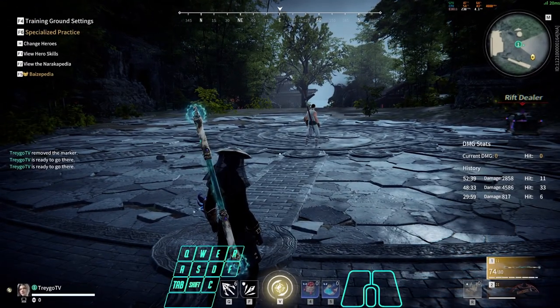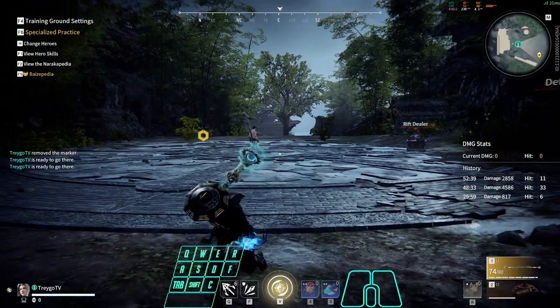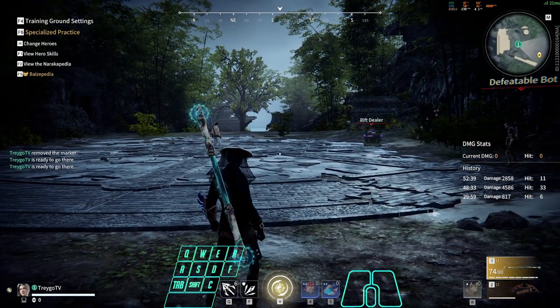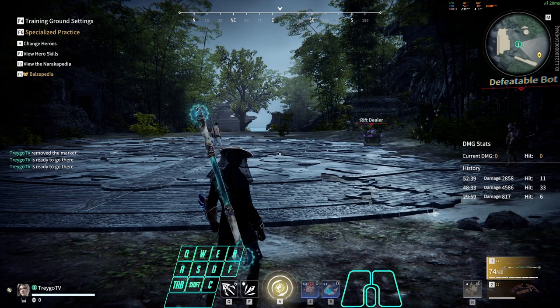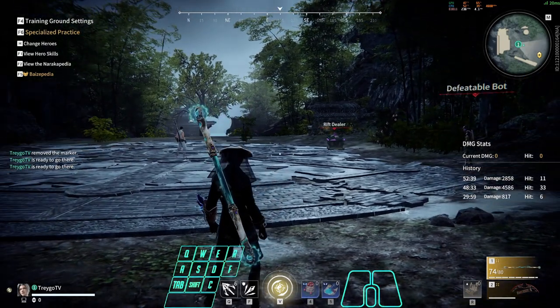So now that we understand input buffering, we can go to the next step: preloading our attack input while pressing our sheath input throughout the mix. Because you can preload up to two inputs at a time, and it will simply look just like this.